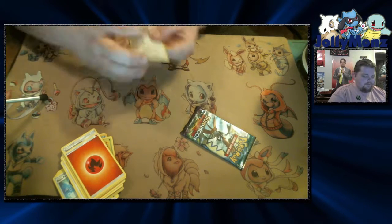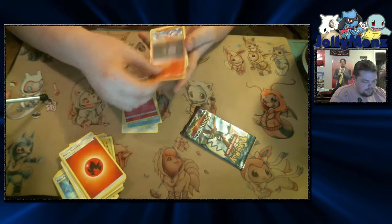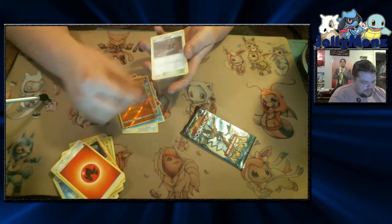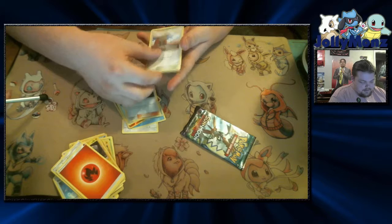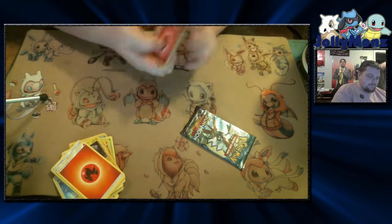Pack number five. Castform. Tentacool. Clefairy. Litwick. Boligrade. Reverse Hollow — better looking — Machop. Altar of the Moon. Mallow. Altar of the Sun. And Ori-Coreo, however you say that.